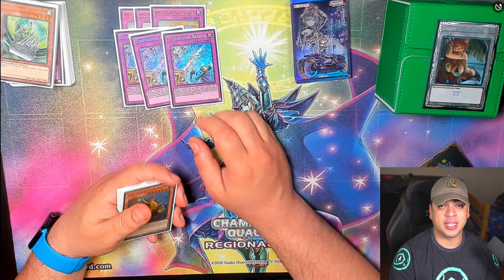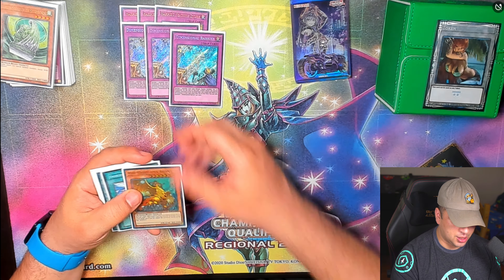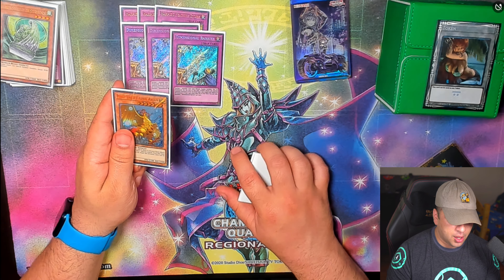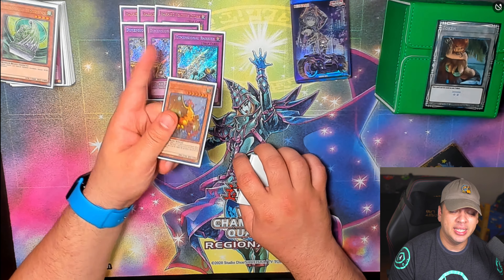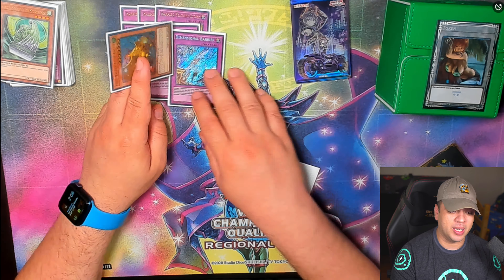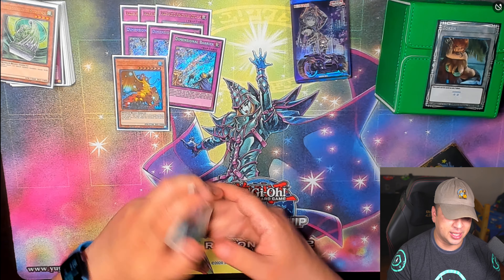Three D-Barrier — obviously great against decks like Branded and Swordsoul. Mist Valley Apex Avian: if I could play a 41-card deck it would probably be this card. The reason I don't main it is because we're going second — it's not terrible but it's not amazing going second. Yes, you can use your point resources to go into Apex Avian, but that's not the ideal way. It's a really good side card and I might consider maining it in the future.